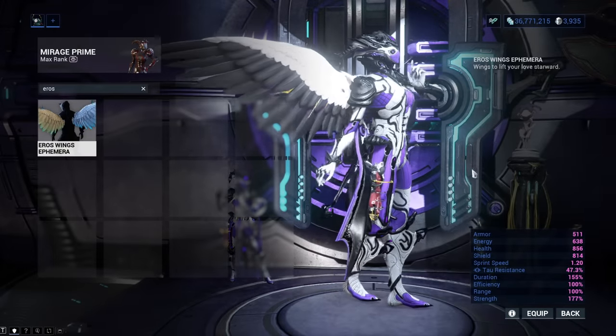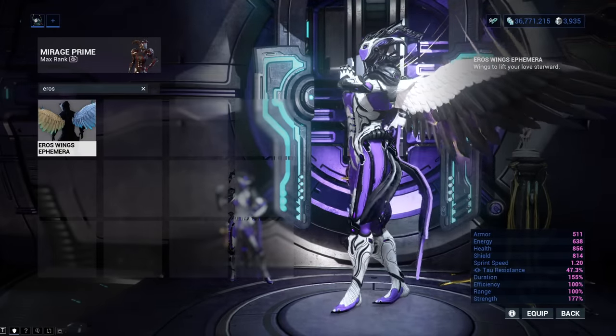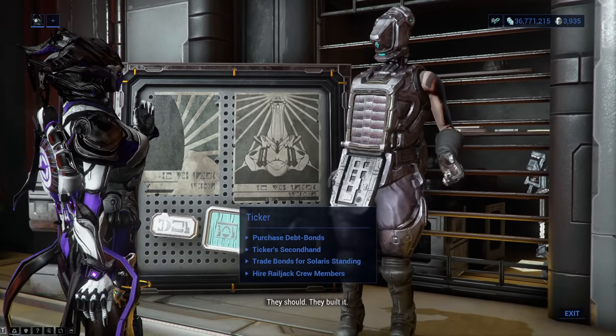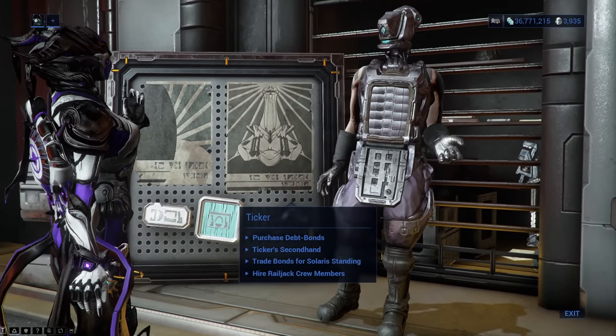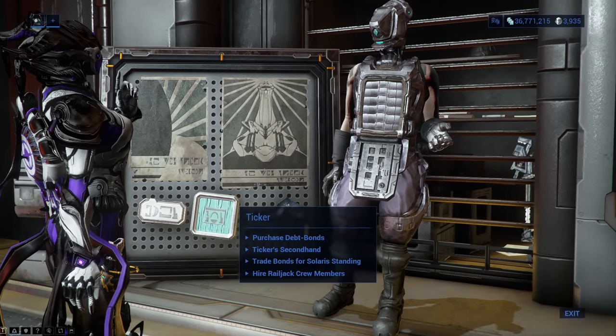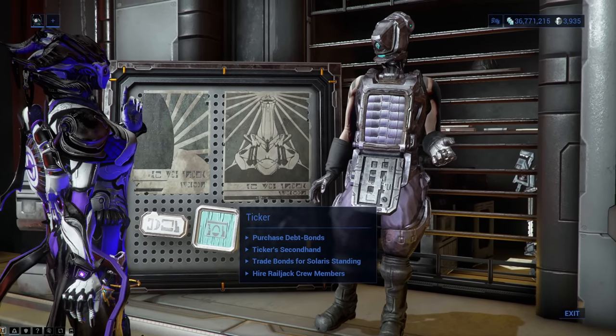Aeros Wings Ephemera gives you wings — which look like wings. You can get it for 35 Training Debbons from Ticker during the Stardaze event. There is also a chance of it appearing in the Nightwave reward pool, which is weird but good.